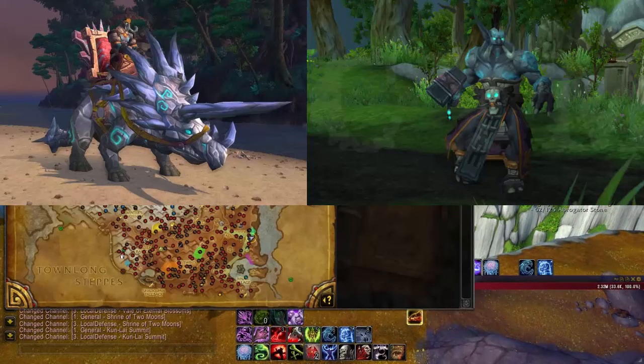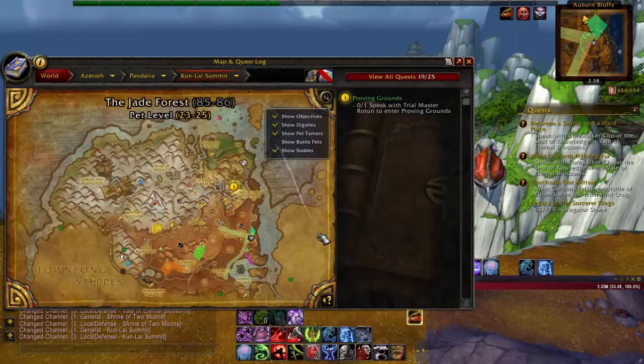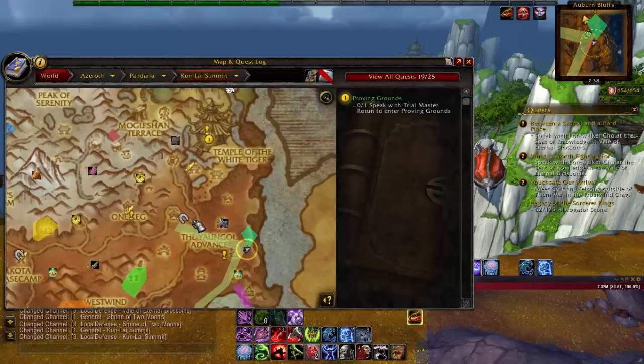A good add-on to get is NPC Scan. If you don't already have this, you need to get it. Also, you need NPC Scan Routes so you can see where the route things are, as you can see right here.